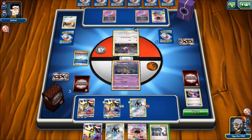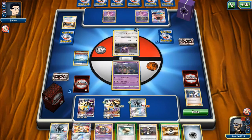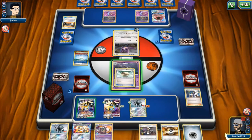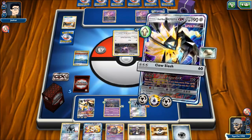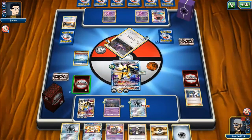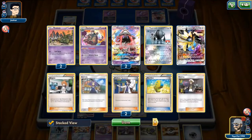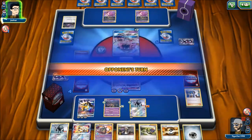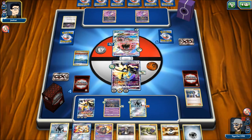We understand now why Noibat pairs well with Garbodor. We attach Float Stone to our Trashalanche Garb, bring up Necrozma, and knock out the active for another prize. We can now do 80 damage via Trashalanche. Opponent plays Choice Band — now doing 100 to us. They Ultra Ball — probably for Lele to get a draw supporter. Opponent plays Oranguru for Instruct, draws one. Enhanced Hammer hits, setting us back. Opponent uses Energy Drive for a lot of damage.